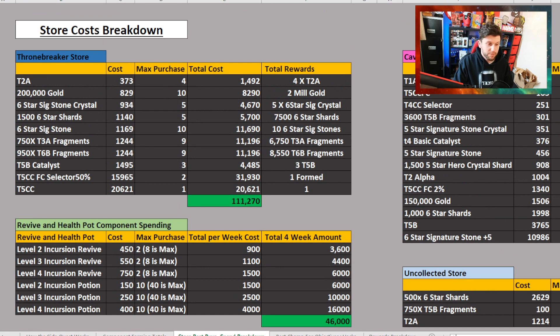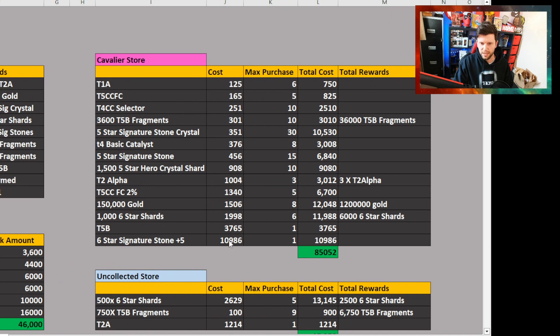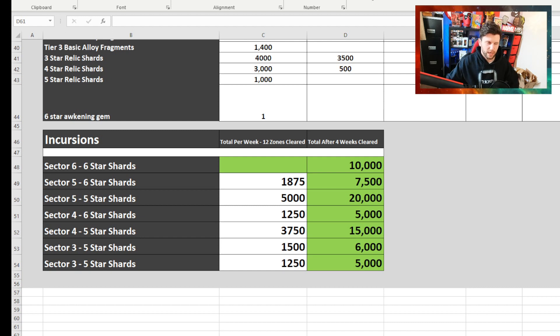The idea is you can spread your spending. If you are a Paragon or Thronebreaker player, you can get some good stuff. Seeing 6-star signature stones in some of these is great — you can get 10 6-star signature stones, plus an additional five 6-star signature crystals. Even in the Cavalier section, there is a +5 6-star signature stone available for 10k.